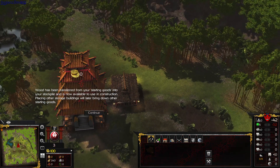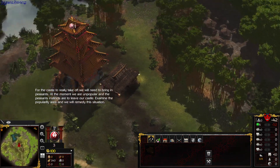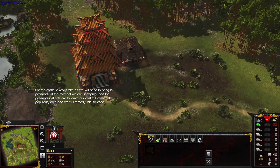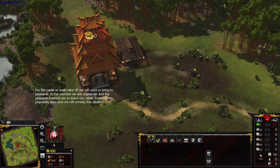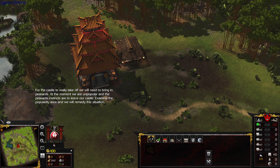Wood has been transferred from your starting goods into your stockpile. For the castle to really take off, we will need to bring in peasants. At the moment, we are unpopular and the peasants' instincts are to leave our castle. Examine the popularity area and we will remedy this situation.